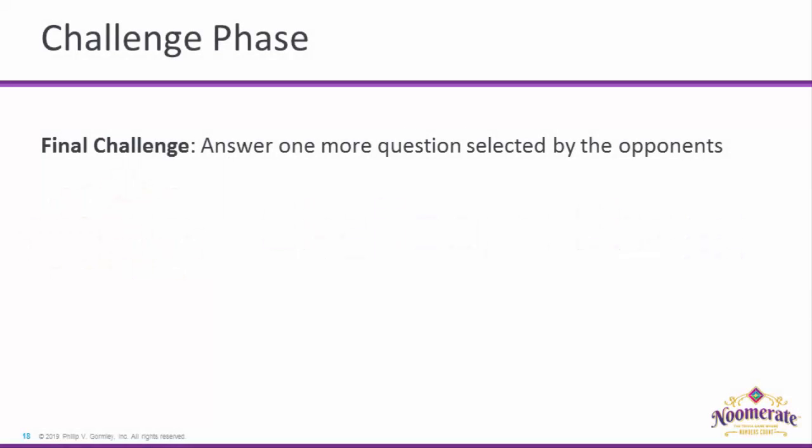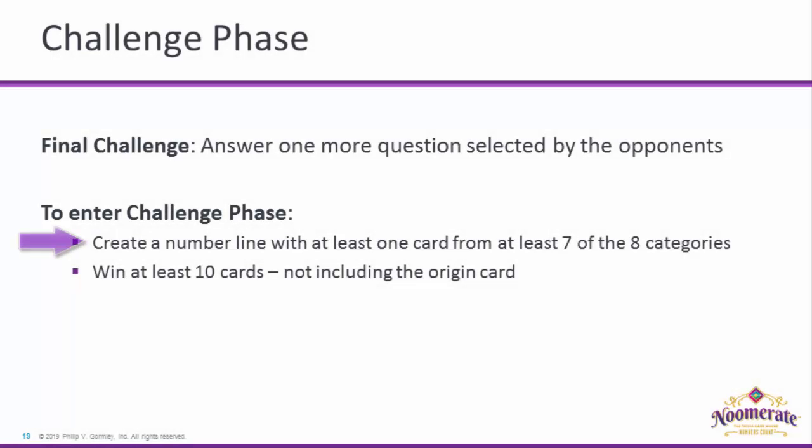The final challenge is to answer one more question selected by your opponents. To enter the Challenge Phase, create a number line with at least one card from at least seven of the eight categories, and win at least ten cards not including the Origin card.